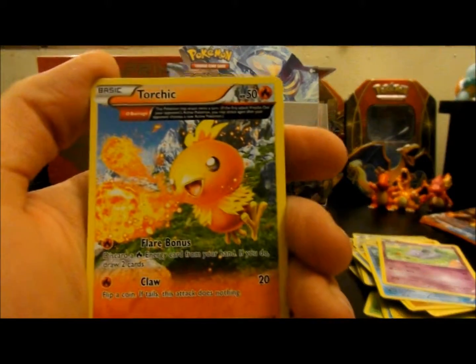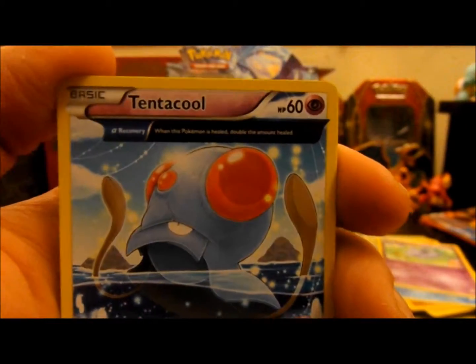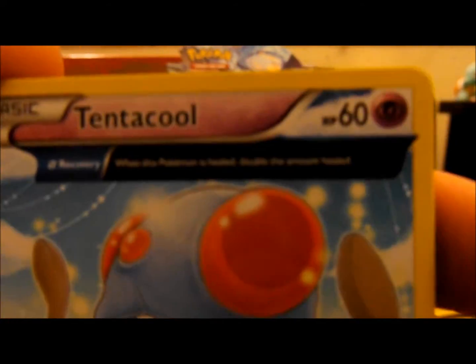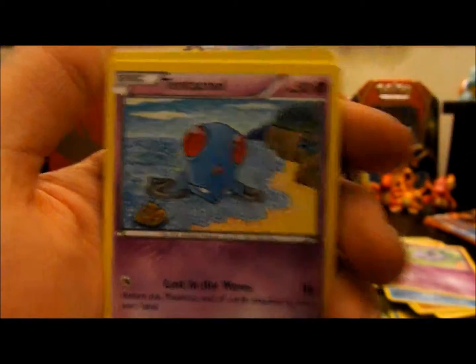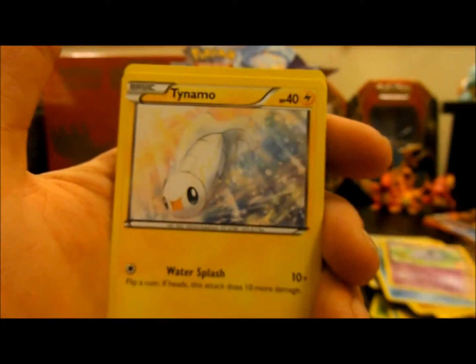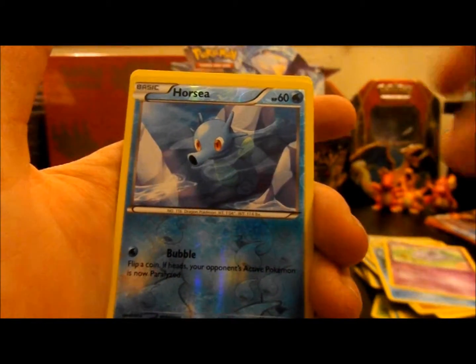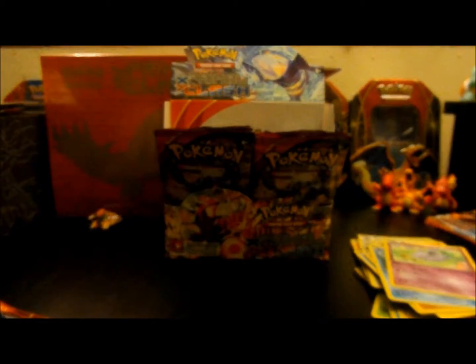I have one of these already — this is a Torchic with the Ancient Trait, and then we have a Tentacruel with Ancient Traits. This one is Recovery — when this Pokemon is healed, double the amount healed. That's pretty cool. I like that they're doing a lot of these. I got another Bunnelby, Tentacool, Rhyhorn, a Tynamo, Torchic, Staryu, Reverse Horsea, and then a Starmie non-holo rare. That's pretty cool.